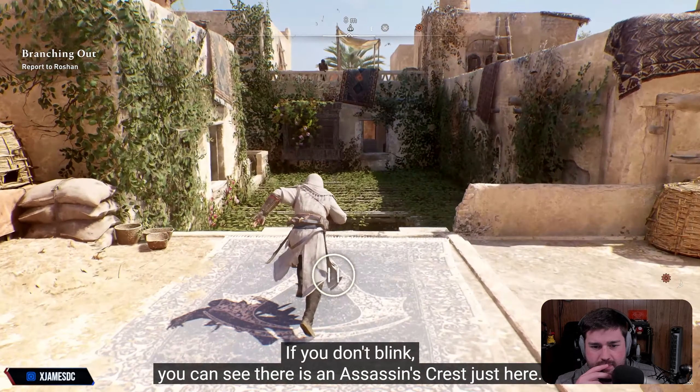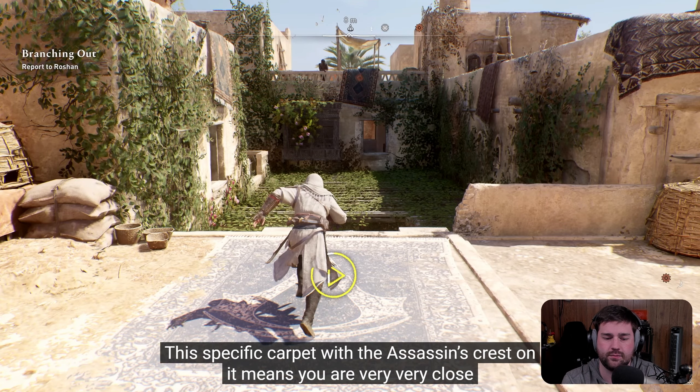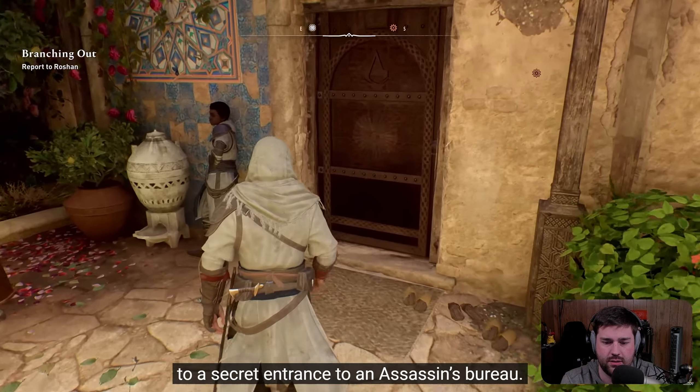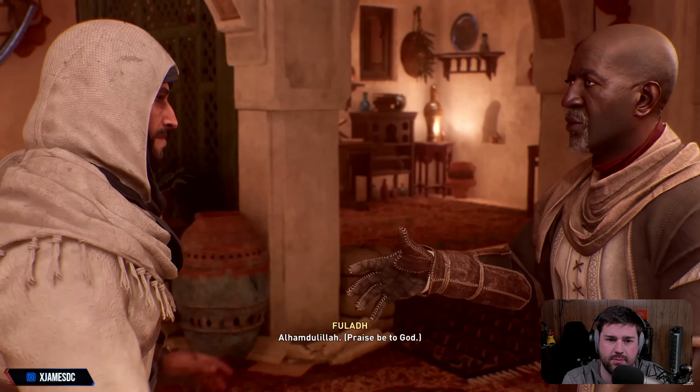And here is a carpet. If you don't blink, you can see there is an Assassin's Creed symbol just here. Carpets are part of the world of Mirage. This specific carpet with the Assassin's Creed symbol on it means you are very, very close to a secret entrance. This is something new.